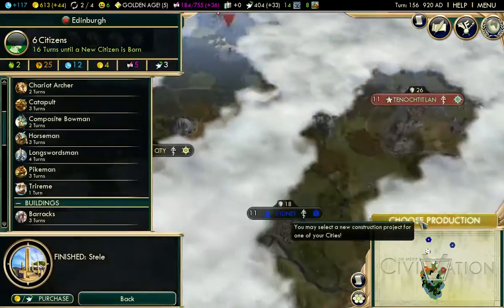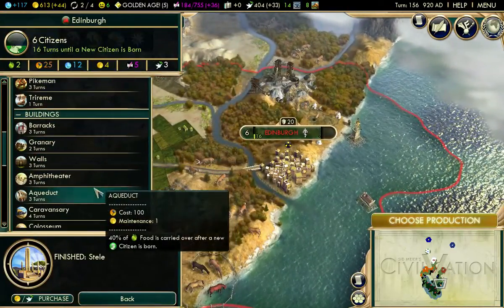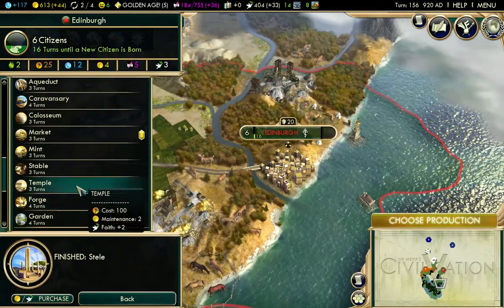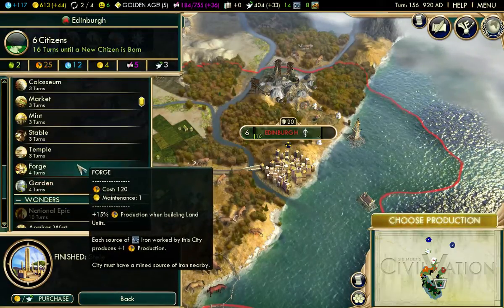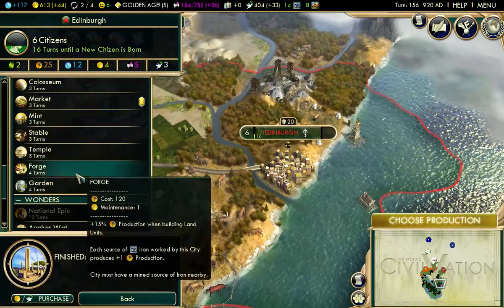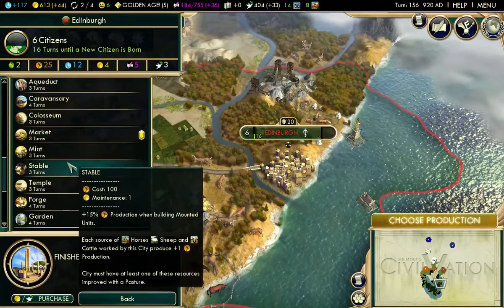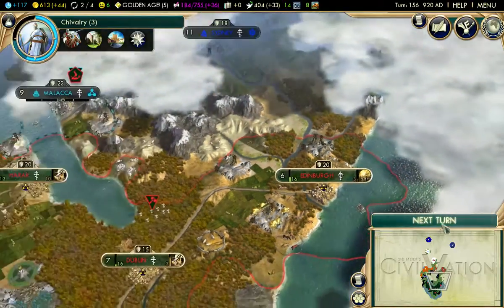Alright, so you've moved. Choose production — Edinburgh needs production. There's iron here, and a temple, a stable. There's gold here, so let's build a mint.